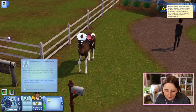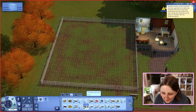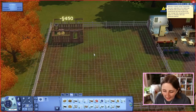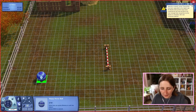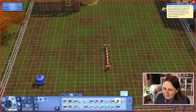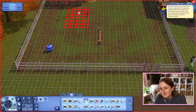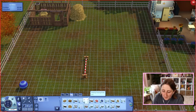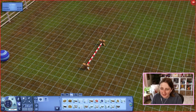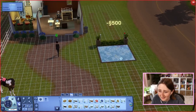Alright, we made it. Hello Clover. Let me see if I can buy you a couple things because I think you're gonna need some stuff. Specifically it might be nice to have this stable thing, and maybe I could get a little jump trainer, some hay, maybe a horse ball. We should actually look at this for a second because it's gonna be interesting to see what sort of jumps and stuff we get in The Sims 4.